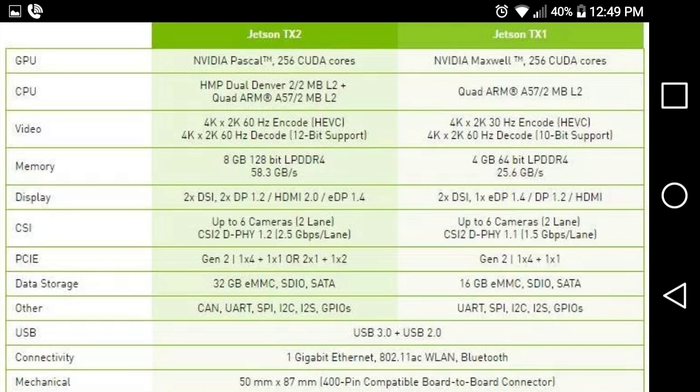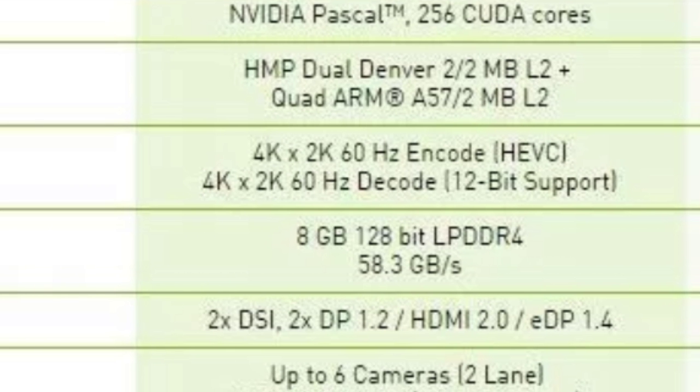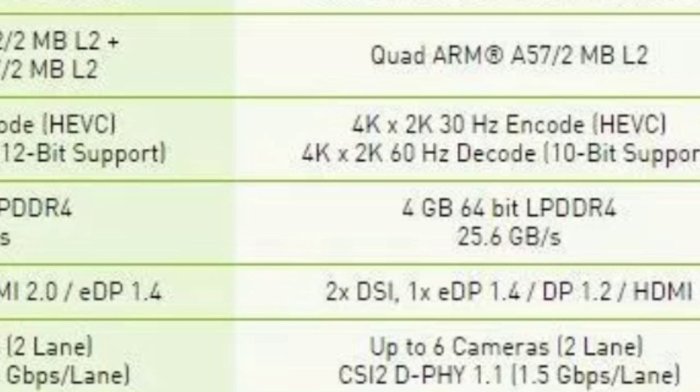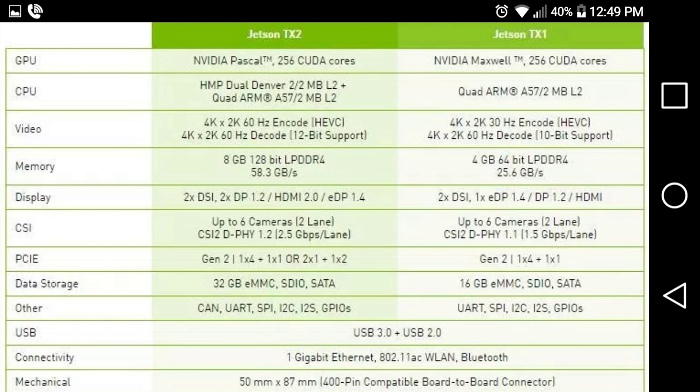I just crushed y'all right now. Let me show you — 8 gigabyte LPDDR4. How in the hell can Doom run off of 4 gigs of RAM when the minimum PC requirements is 8 gigs? Every system that has run Doom runs with 8 gigabytes of memory. The PS4 has 8 gigs of RAM, the Xbox One has 8 gigs of RAM, and PCs can hold 8 gigs of RAM. So the only way Doom can run on the Switch is that it has a Tegra X2, because the Tegra X1 is only 4 gigs of RAM, and 4 gigs of RAM cannot run Doom no matter what you try to do with it.